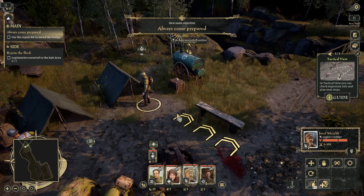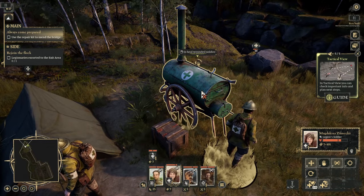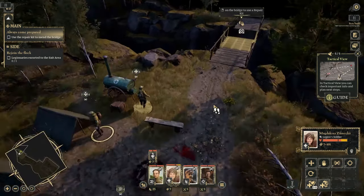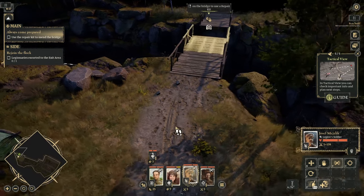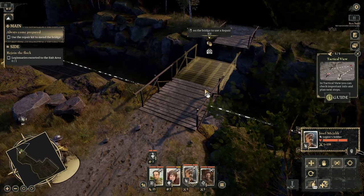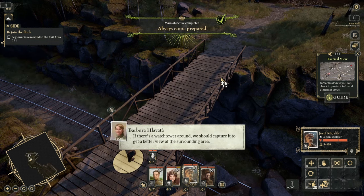Now it says heal the wounded soldier. Is that a healing station? Does it just heal automatically? Has it got medicines? I don't know, but okay — a healy thing. Wonderful. Now we have to use the repair kit on the bridge. Who got the kit? It was Captain Grenade Pants. Run over here and try to fix that bit of bridge. You do a little bit of woodwork — and it's all sorted. There's a watchtower around — we should capture it to get a better view of the surrounding area.